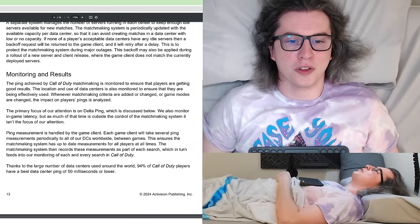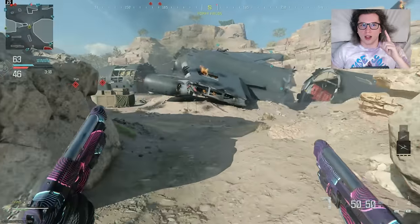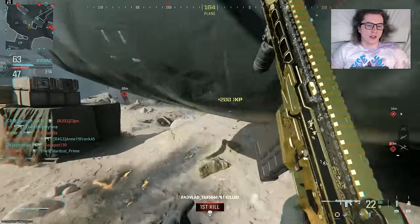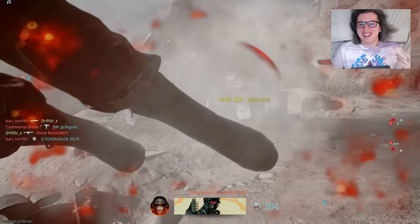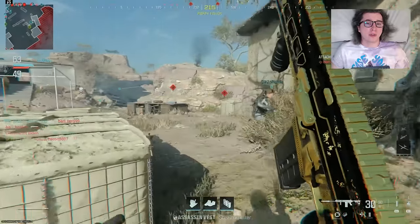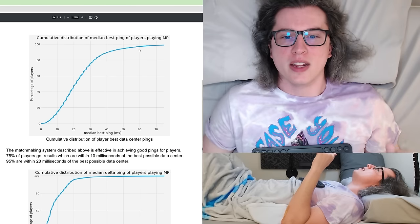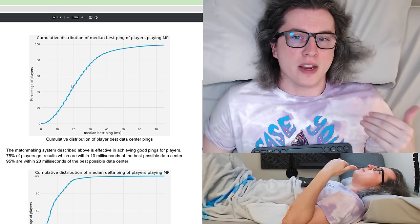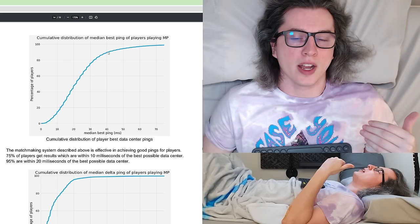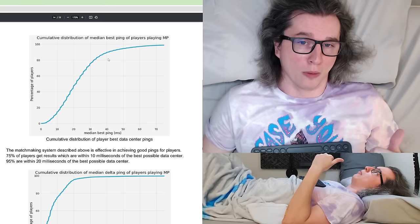Page 13 states that thanks to the large number of data centers, 94% of Call of Duty players have a best data center ping of 50 milliseconds or lower. The community might disagree, but the math kind of checks out — they tend to build data centers in high population areas. They have interesting graphs showing distribution of median ping and percentage of players: almost all players have a best ping under 20 milliseconds, and up to about the 95th percentile it's still under 50 milliseconds. This graph is probably very correct.